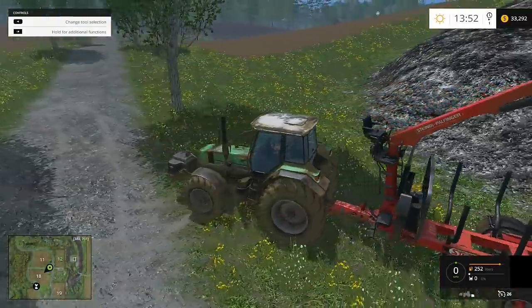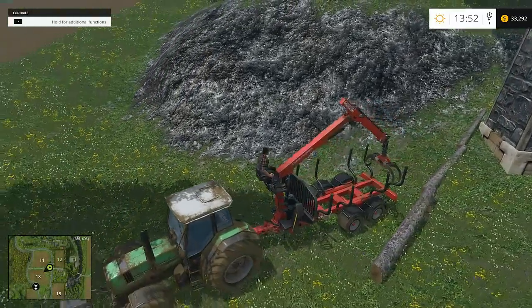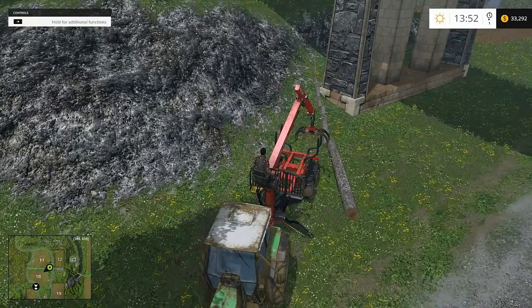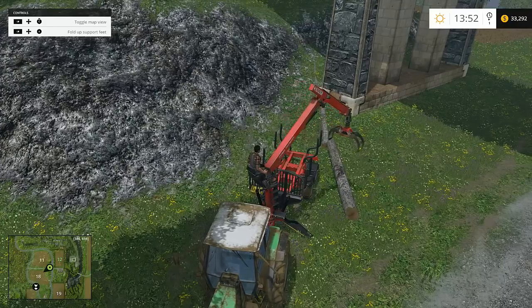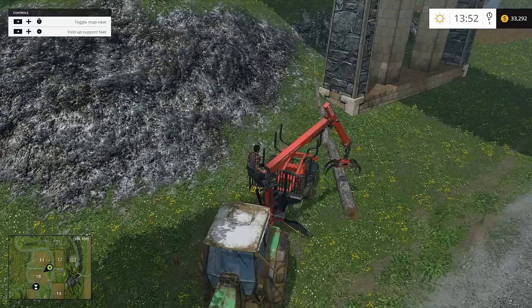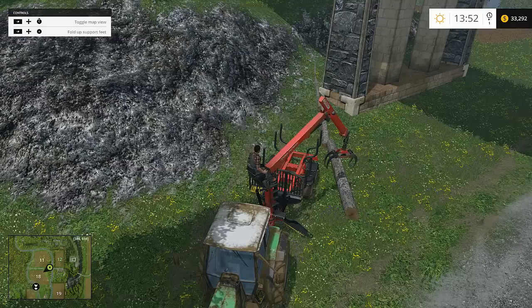We've got it cut — jump back into your vehicle. The first thing you want to do is hit the X key, which puts your little support legs down. Now play around for a bit and figure out the controls, because that's about how long it took me to finally get the basic controls down to where I could do them without completely messing up.